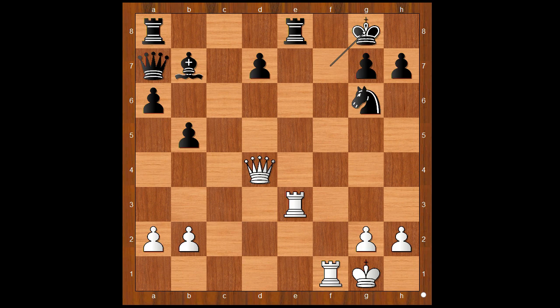White to move — Essamon played Rook takes Rook, check, forcing black to take with the rook. And the black queen then has no defender. Queen takes Queen, attacking the Bishop.